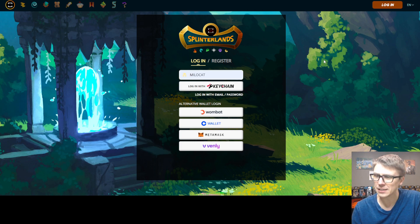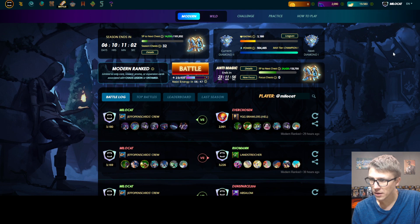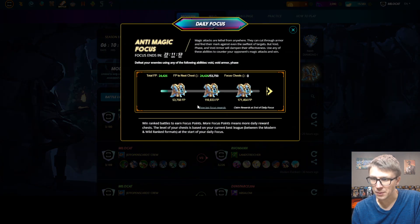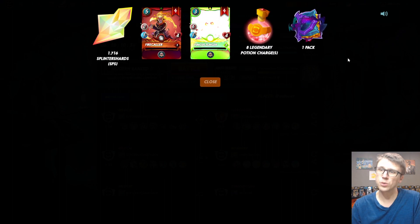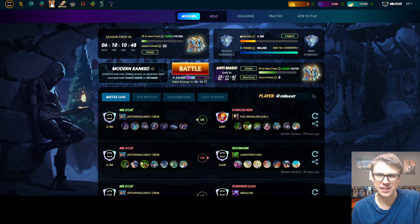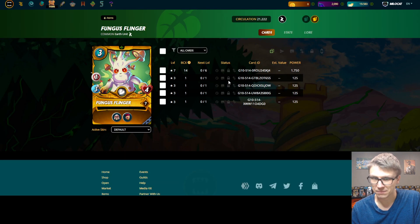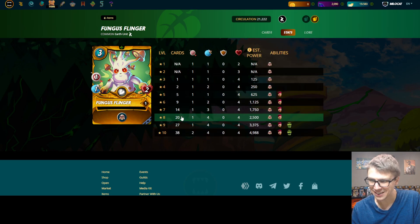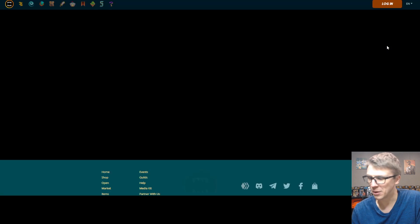Check out Milo Cat. Five Diamond Chests on Milo Cat as well. Four Gold Fungus Flinners and a Chaos Legion pack. He already has a level seven — she's got 18 BCX, can almost go to level eight. Milo's gonna max out Fungus Flinner in gold, about halfway there.